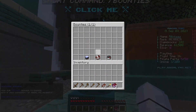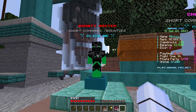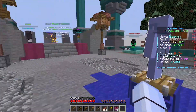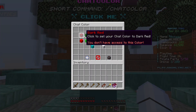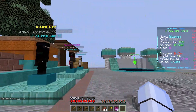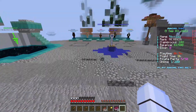Here we've got Bounty Master — you can put a bounty on someone's name and hunt them down. A compass shows you the distance to your target. It costs 25,000 but if someone has a 10k bounty on their head, you can kill them and earn that 10k. Then there's chat color — you can set your chat to dark red, red, lime, and more, changing the color of your chat messages.